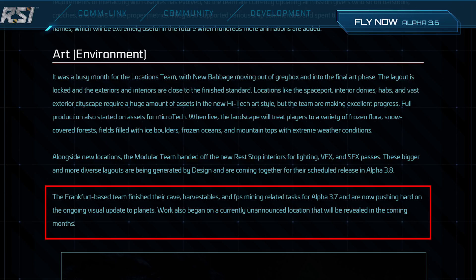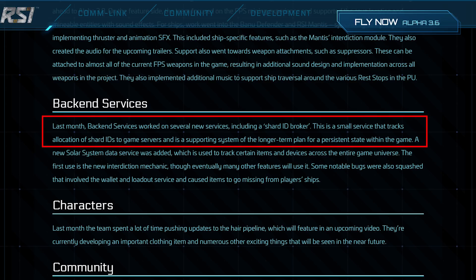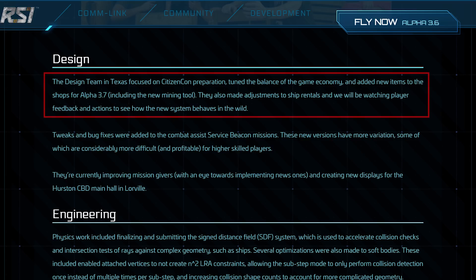The German studio is working on an unannounced location, which is probably a little hint at a CitizenCon reveal. Moving on to back-end services, they worked on persistence. People have been talking since the Star Citizen Live where they discussed persisting alpha UEC and ship purchases across wipes, and there seems to be some back-end work going on there — pretty exciting.